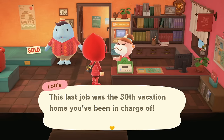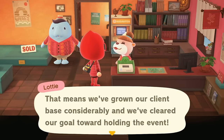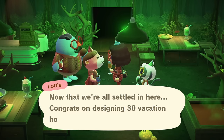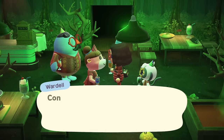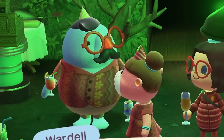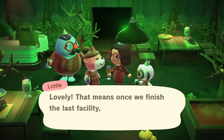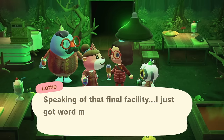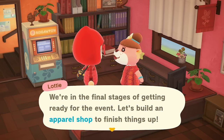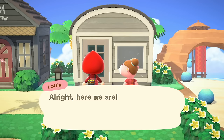This last job was the 30th vacation home you've been in charge of — that means we've grown our client base considerably and we've cleared our goal toward holding the event! We should go to the Shrek-staurant to celebrate. Congrats on designing 30 vacation homes, Charlie! That's 30 lives I've touched in a meaningful way. Once we finish the last facility we'll be done with all our prep work — we just got permission to work on it. Your next task is the very last thing: let's build an apparel shop!